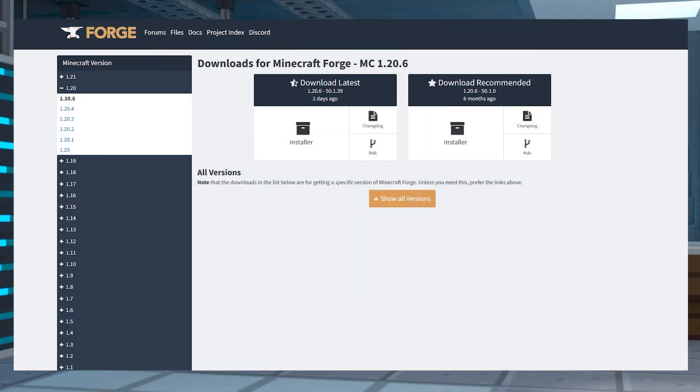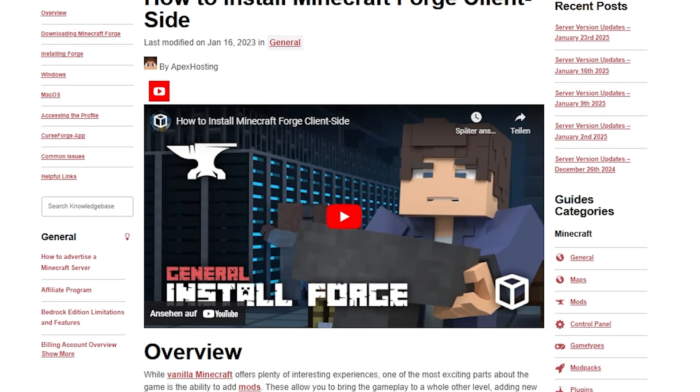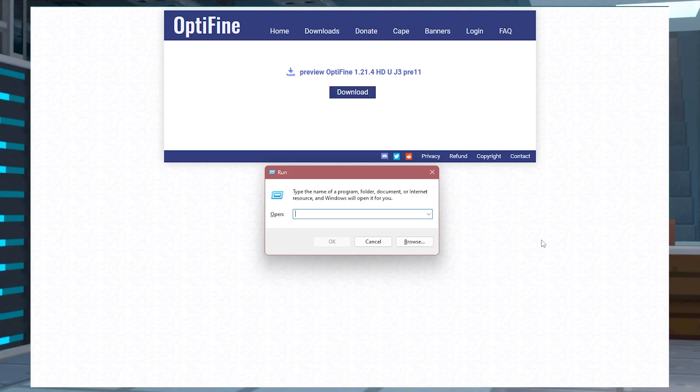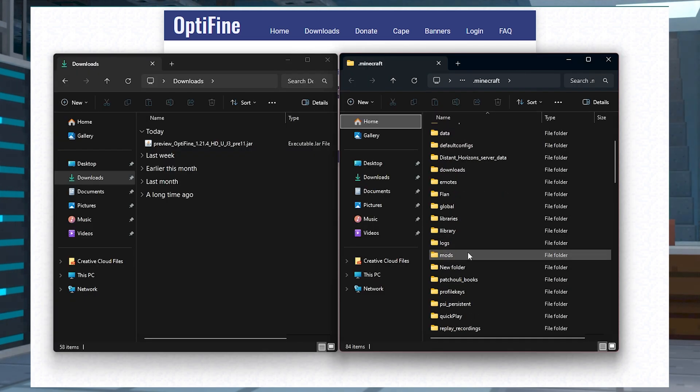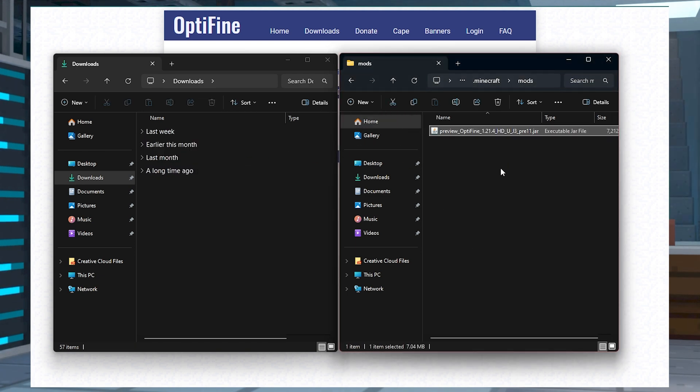Now, to add Optifine to an unmodded Minecraft game, you're going to first need to install Forge, the mod loader that will load Optifine for us. If you're unsure how to do this, we do have a handy guide and video on installing Forge that I'll link down below. Once you've got Forge up and running, you'll want to head to your Minecraft installation folder, which you can get to by pressing the Windows logo key and R, and then typing in %appdata%\.minecraft and click OK. If you've already installed Forge and mods, then all you need to do is add the Optifine jar file that you downloaded into the mods folder. If not, you might need to create a new folder and name it mods, and after that drag and drop Optifine's jar file here.